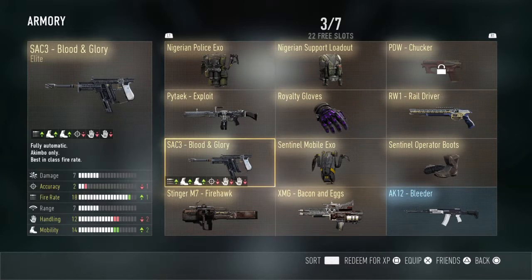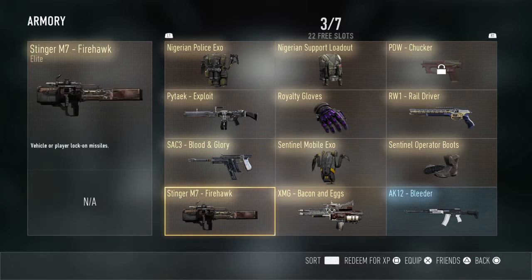Next, the SAC 3 Blood and Glory — negative one accuracy, plus one fire rate, negative two handling, plus two mobility. Once you get all the stuff unlocked for this gun, it absolutely wrecks. It's overpowered in hardcore or free-for-all because you just run around and hip-fire everything.